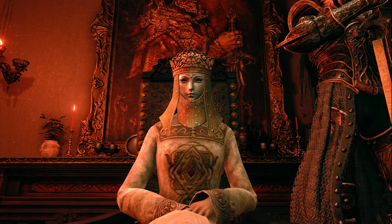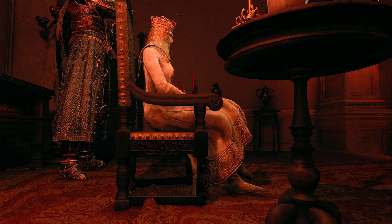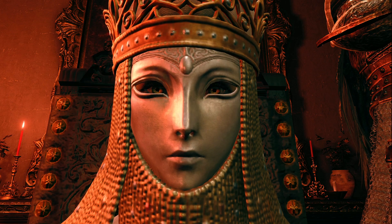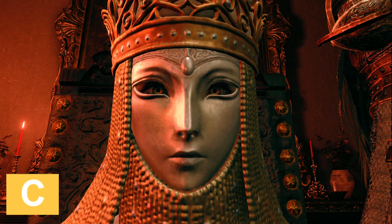Tanith is a stern mistress who sends us to commit highly illegal assassinations on innocent Tarnished, and pays us with some cool weapons. Nice eyes, and might have been a dancer so you know she's in shape. But that mask is kinda dodgy and she's married to a snake man, so... C-tier.